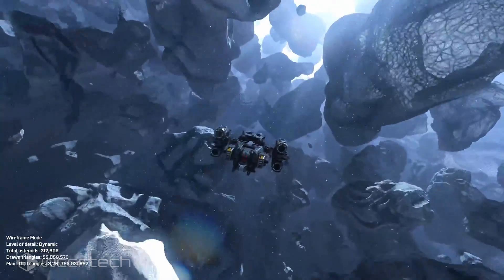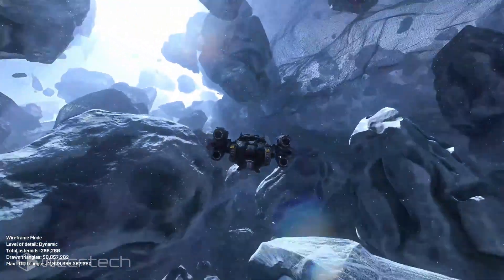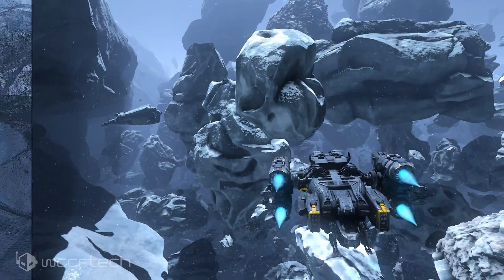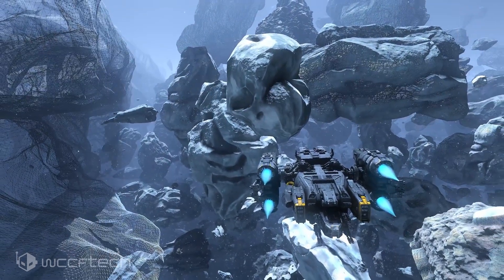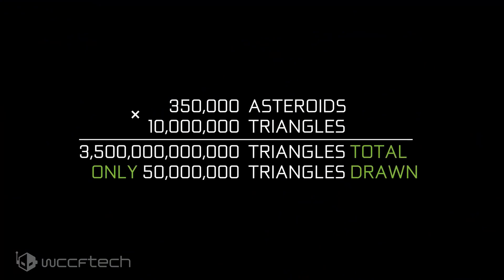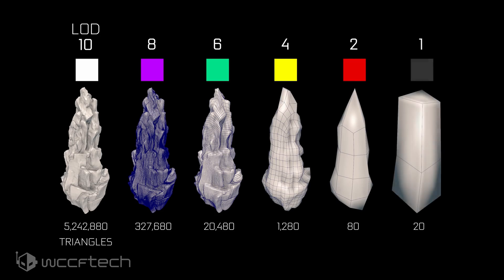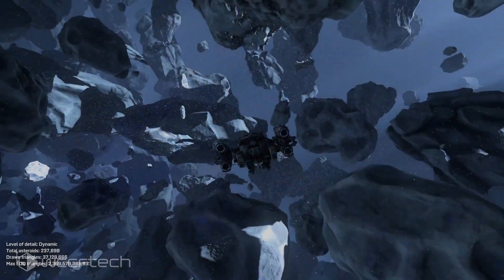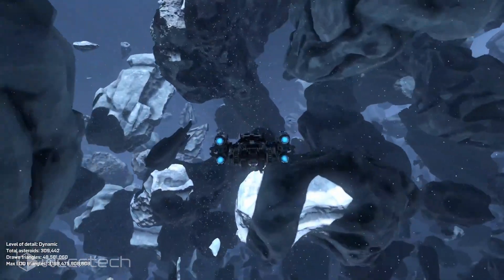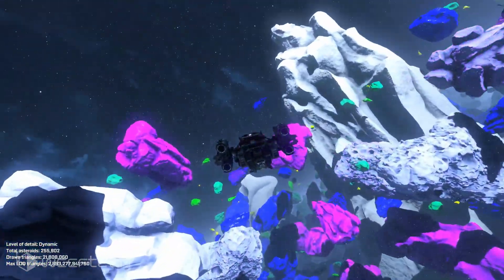Now back to that Asteroids demo. In the demo, each individual asteroid model consists of a sequence of 10 levels of detail, with the highest level containing up to 6 million triangles. This extreme amount of geometry detail allows the largest asteroid to retain a very detailed look even with the player flying extremely close. Activating Visualize LOD Levels paints each asteroid with a color based on its current LOD, showing how the mesh shaders transition smoothly between these LODs.